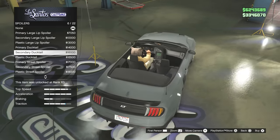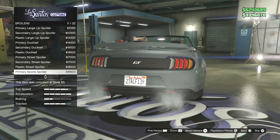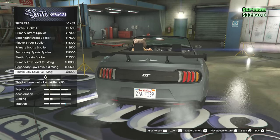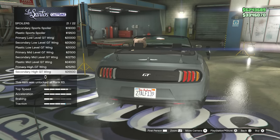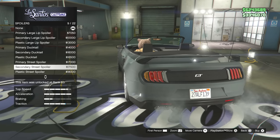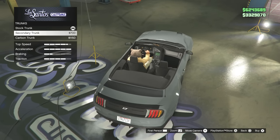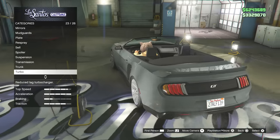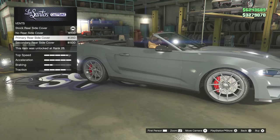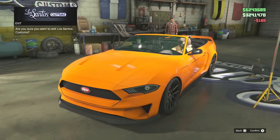There are 22 different spoilers — going from subtle lip spoilers all the way to the most aggressive, as is GTA tradition. I like the spoilers so far. We go from generic GTA-style spoilers up to even bigger ones, ending with the biggest — and not too bad actually. I'm going to go with one of the more suited spoilers even though it's a convertible. For the trunk, we can make it secondary color or carbon fiber, and we can change the color of the vent.